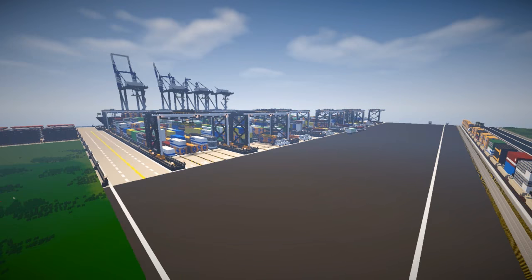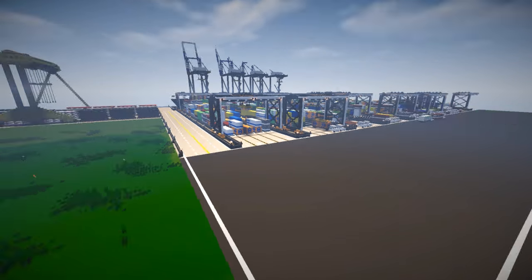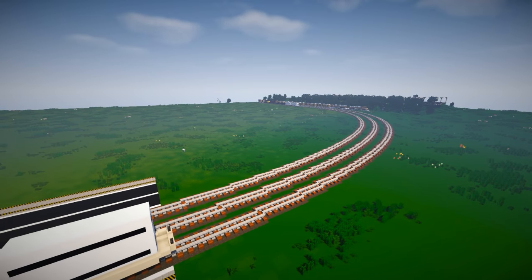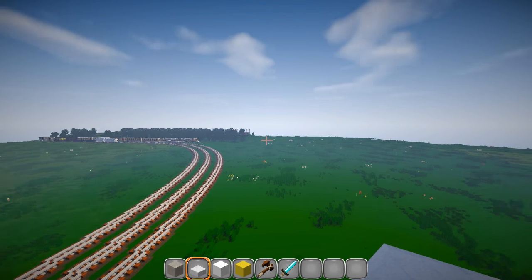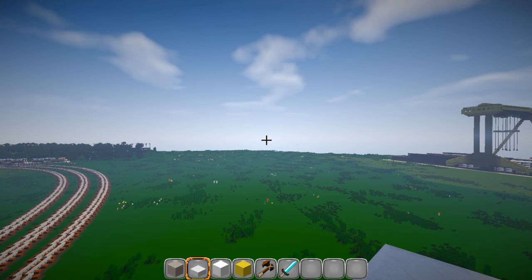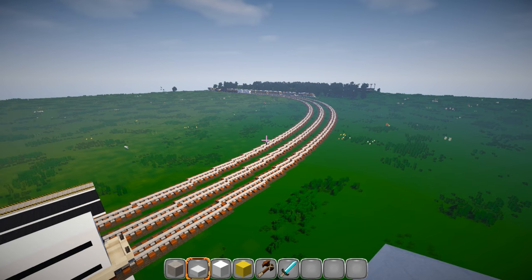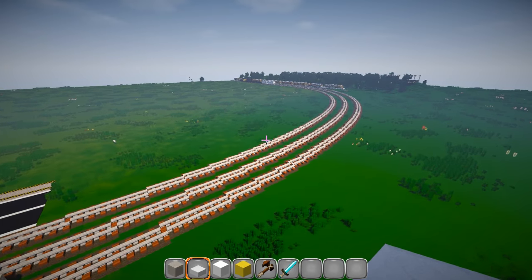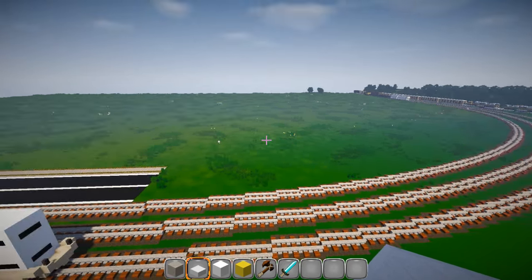I've got my render distance set out to the max, so we shouldn't have too much lag but if we do we'll just deal with it. Back here behind me you can see I've got the trains coming in off the main line. There's a main line going this way and then out to another part of the world. It's got three break-off lines here, and this isn't quite exactly how I wanted to do it. What I'll do eventually is have a couple more break-off lines off of here.